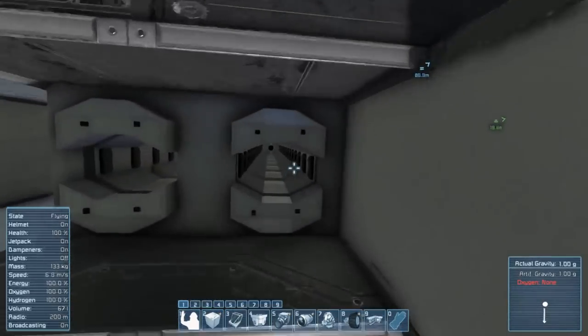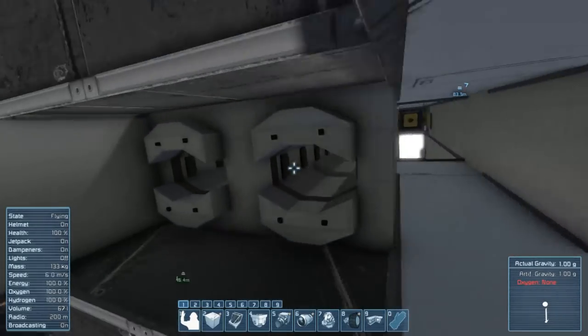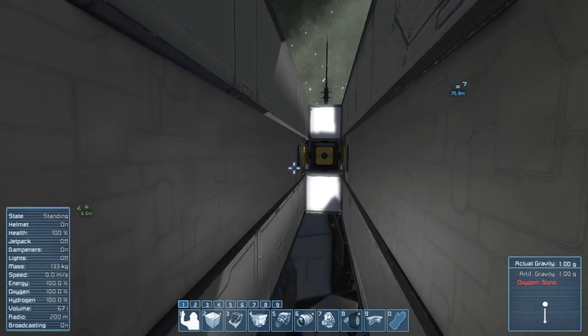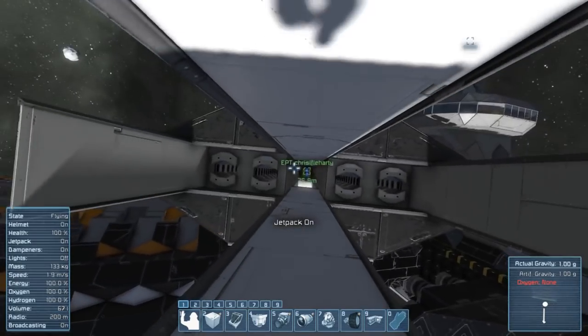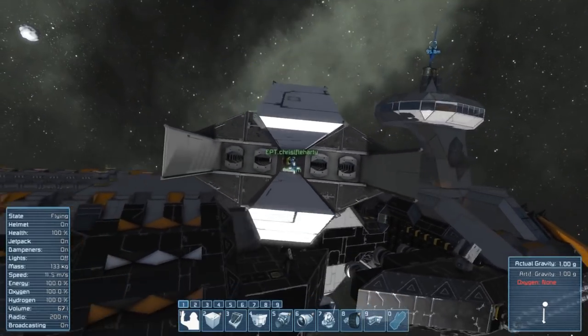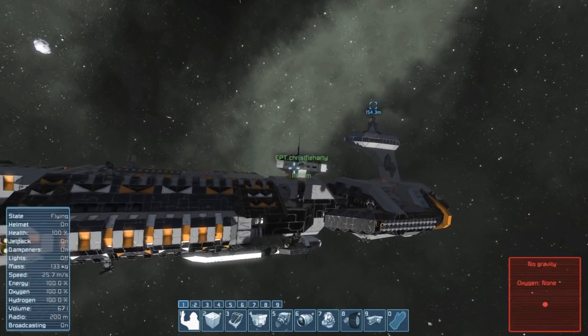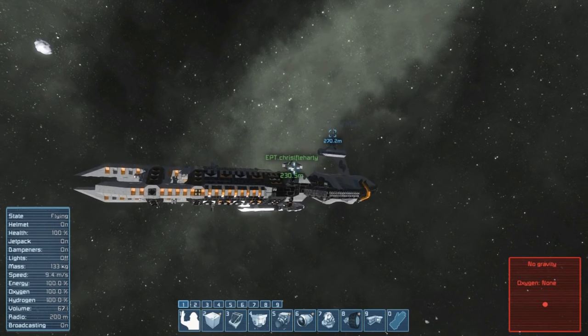It looks like a railgun — and they actually are railguns, that's what they're called. Here's the camera. It is piped into the ship. They have their own assemblers and their own remote controls, so you can get to the remote through the antennas on both turrets.